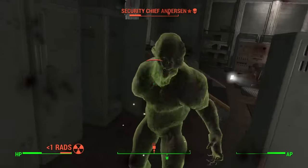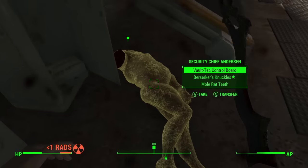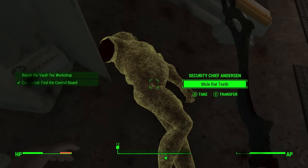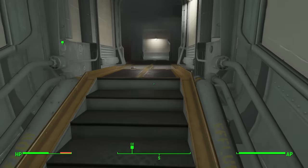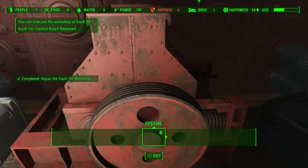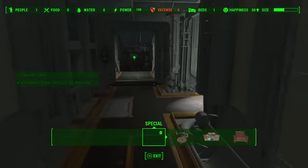You can free the trapped person in the vault construction area. You'll see the little marker on your mini-map — you need to kill Security Chief Anderson, and he will have the control board on him. Once you've got the control board, you take it up to the workshop that'll be marked on your screen, chuck it in, then go down and set free the ghoul that's there.